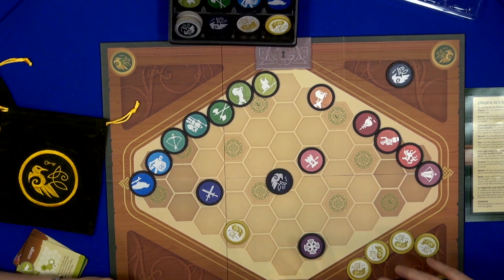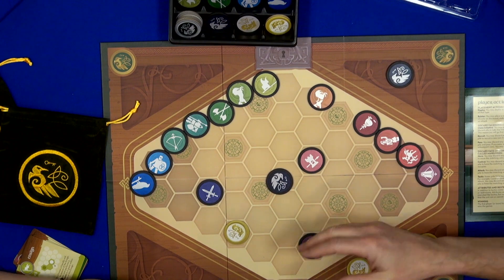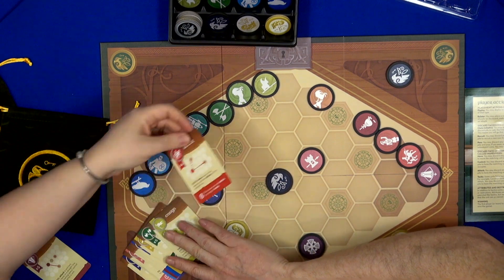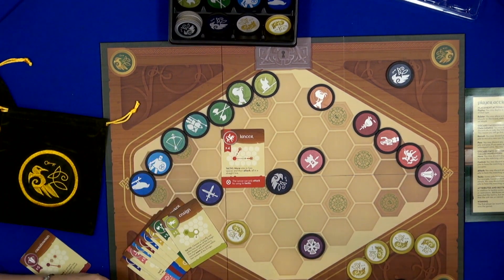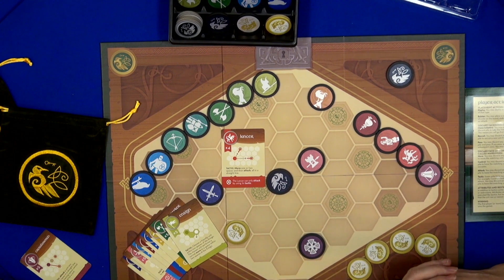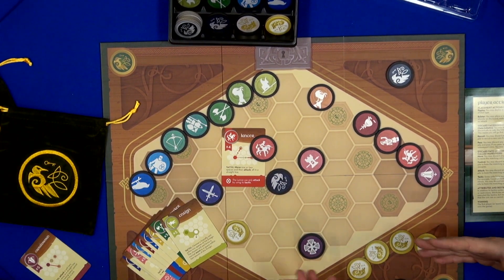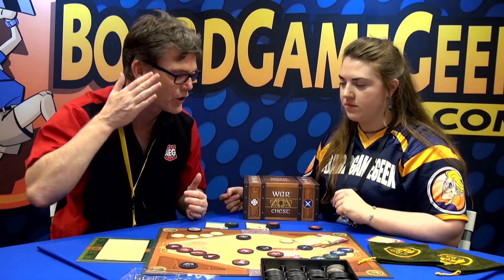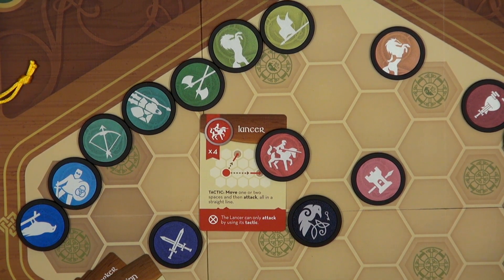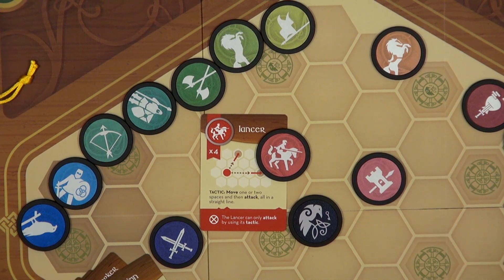So you're effectively only maneuvering four pieces. You can see the chess DNA — every unit does something different, and there's a card for every unit. The Lancer, the one you put forward there, unsurprisingly charges. The Lancer moves one or two hexes in a straight line and then attacks. So basically every time you play, you'll get a different feel for the army, because it'll be a slightly different setup.